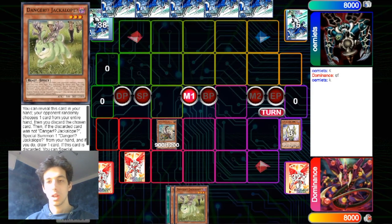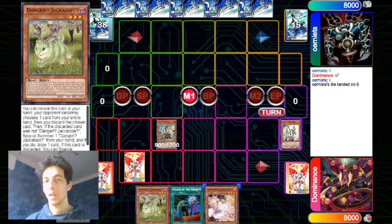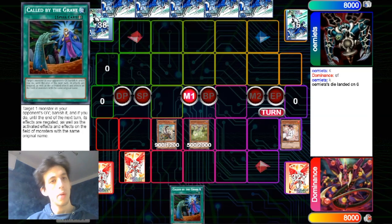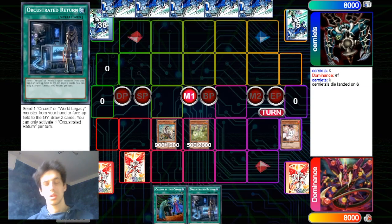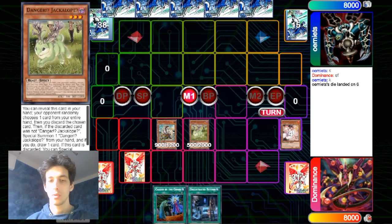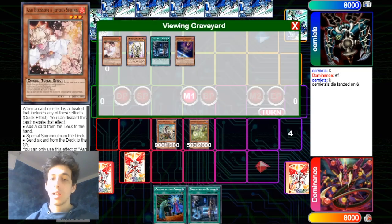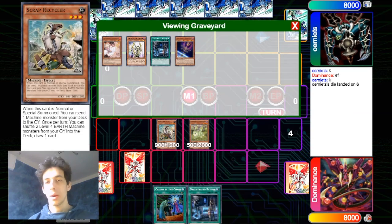Now you have to reveal the Jackalope — that's fine. The Ash Blossom gets discarded, that's pretty bad, but we still have our Called by the Grave, so our Heart Power will resolve for sure. He draws into another Orcust Crescendo Return which is pretty useless now, but it is still fine, because as we will see in a few moments, Scrap Wyvern has to destroy something in order to do the full combo.